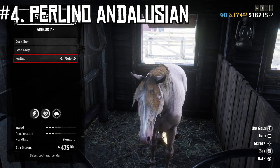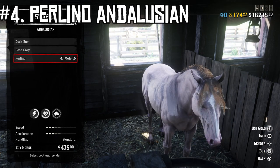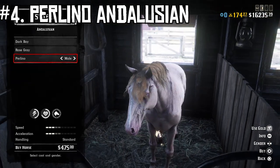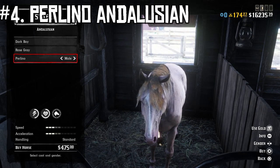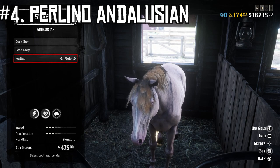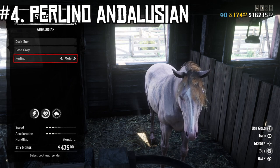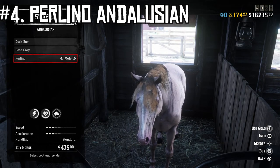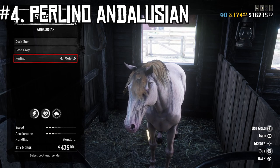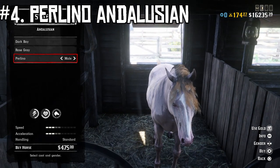At number four we have the first one from the warhorse category: the Perlino Andalusian. You could use either the Rose Gray or the Perlino, but the Rose Gray costs gold and their bravery is generally similar, so I went with the Perlino. It's got a kind of pink coat and a really good health core, and it only costs $475 — not expensive for a horse this decent. This is where you start getting into horses that are quite a bit better in combat: even if you're being shot at and completely surrounded, this one's not likely to buck, and if you get off it in combat it doesn't go very far — call it and it comes back quickly, whether from dangerous animals or people with guns.